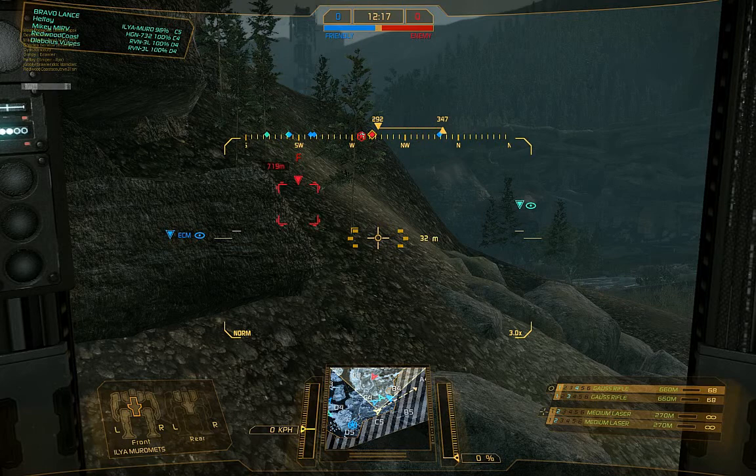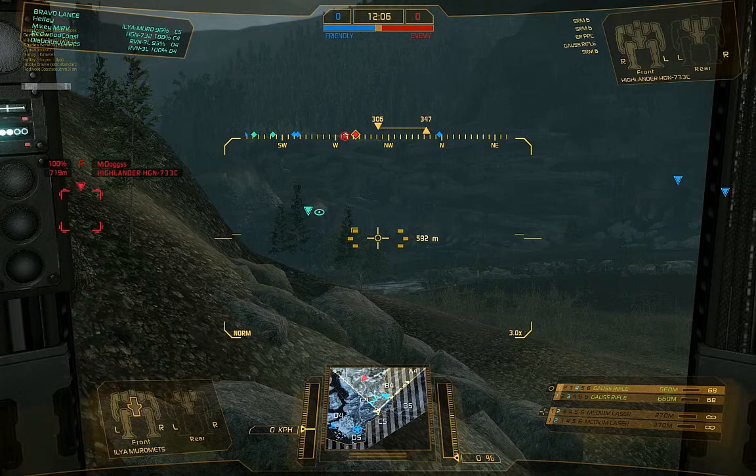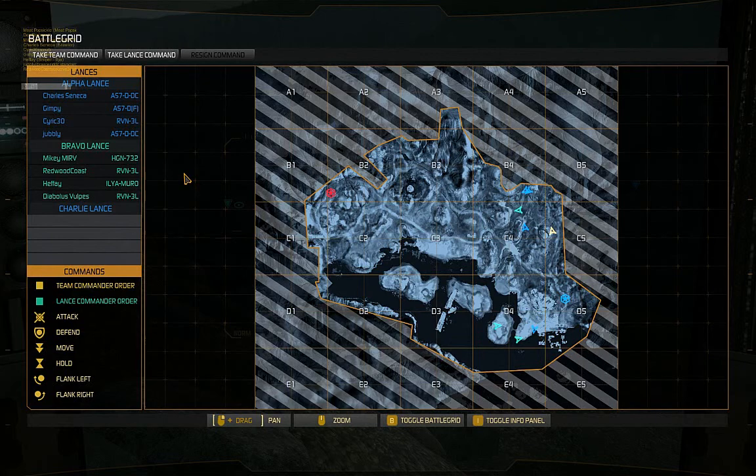New target acquired. Foxtrot is a Highlander. Lights fall back, Charlie 3. Fall back, lights. Redwood, fall back. We're heading towards the lights. Redwood, you're still way out in the open, man — what are you doing? Bravo's advancing.